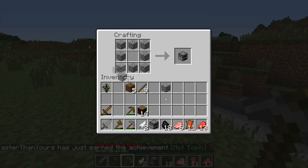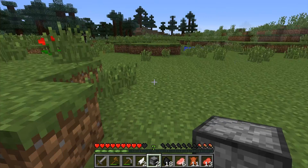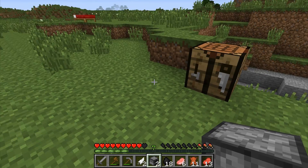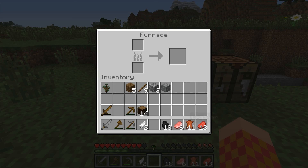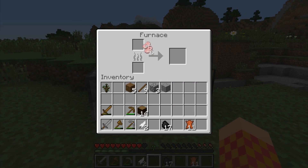Furnaces do stack 64 in a stack. You put them down and we'll just go with raw beef. One coal will cook eight items — whether it's iron, gold, beef, pork, or chicken. You cannot stack things that are not alike together in the furnace.